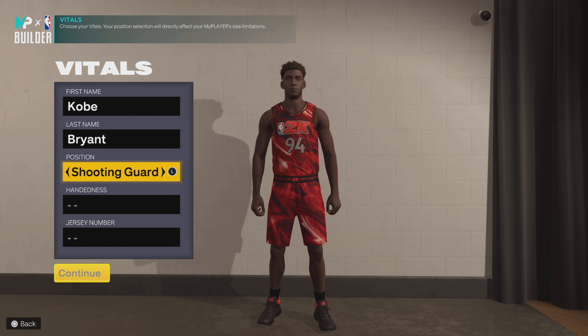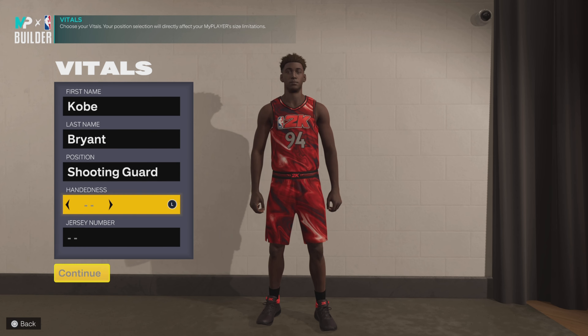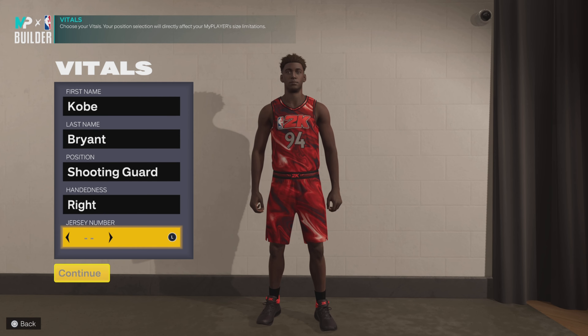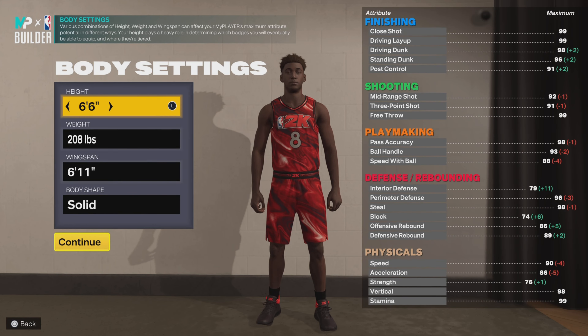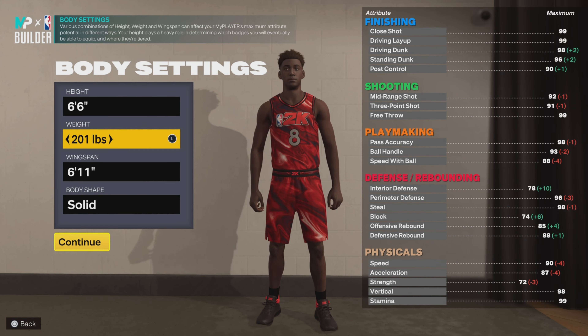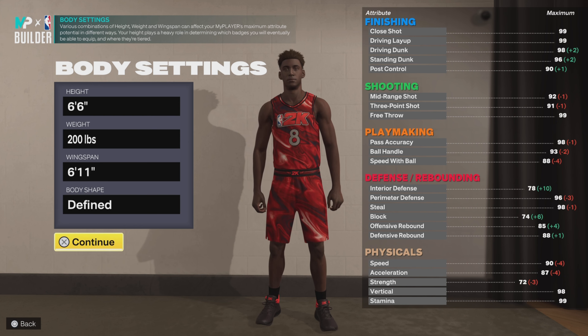The first thing you want to do for the position — go shooting guard because it's a replica build, so you have to put everything right. Go right-handed because Kobe was right-handed, and for the jersey number you can't put 24 because it won't work, so you put it as afraid. For height go 6'6", weight 200, wingspan 6'11", and for body type go with whatever you want — I went with a fit look to make it as realistic as possible.